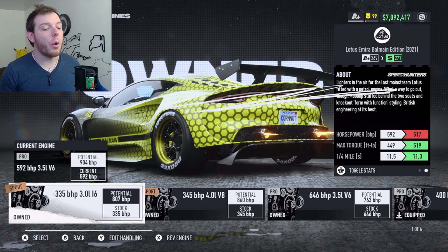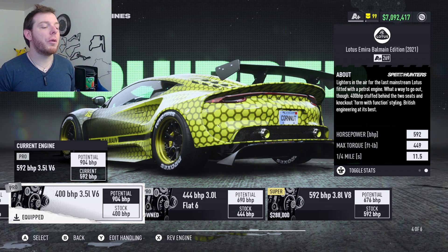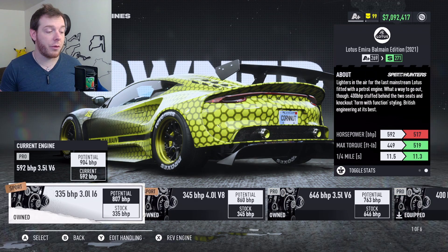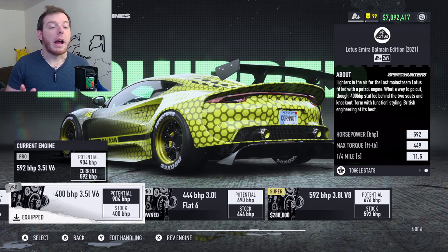For the engine, you are actually running the stock motor that comes in it: the 3.5 liter V6, 400 brake horsepower when we start. That is the Silver Pro engine, the fourth one over. If you start at the 3.0 I6, it's 1, 2, 3, 4.